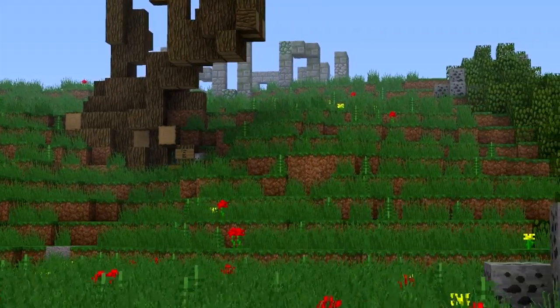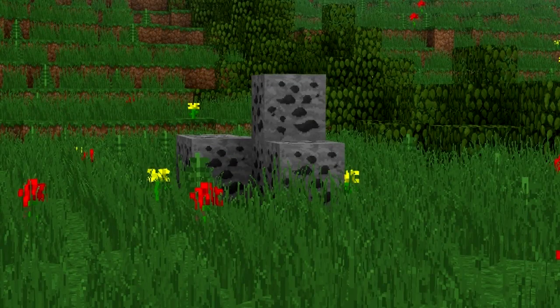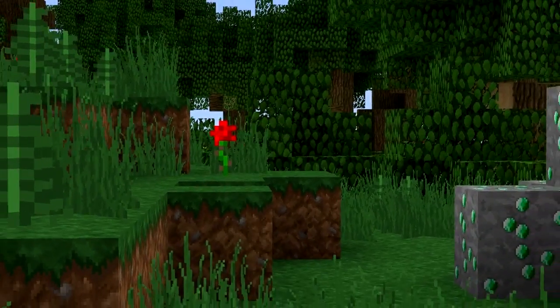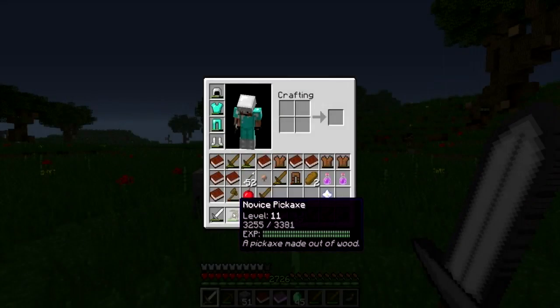Coal, as well as other resources, can be found spread amongst the areas in Andalusia. These small concentrations of resources are known as ore nodes, which come in a variety of sizes and qualities.